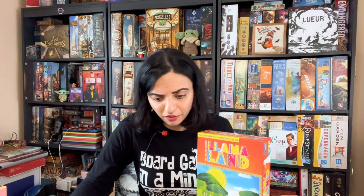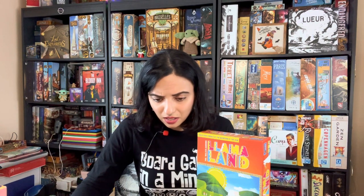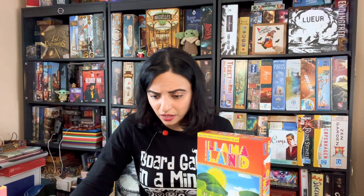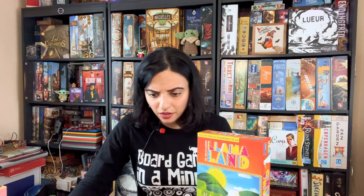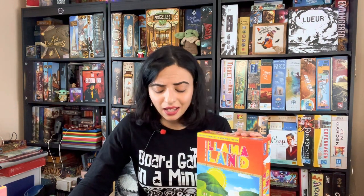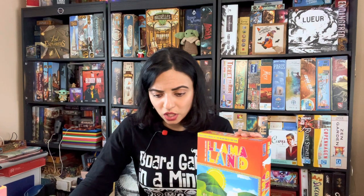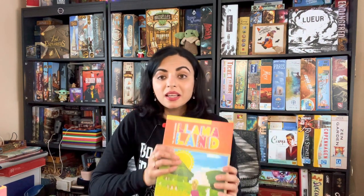I had gotten rid of Baron Park, also designed by Phil Walker-Harding. Looking at his designs, he's made about 67 games. He also designed Sushi Go Party and Sushi Roll — I do have Sushi Roll. I didn't feel the need to get Summer Camp since I already had Camp Pinetop. I recommend Llama Land if you're into tile placement or looking for a Peruvian-themed game.